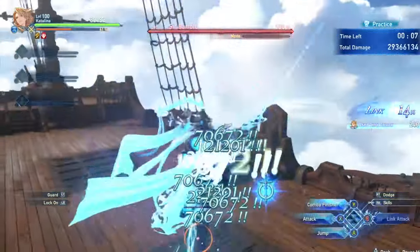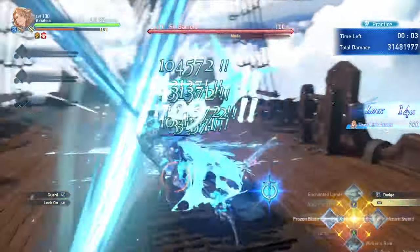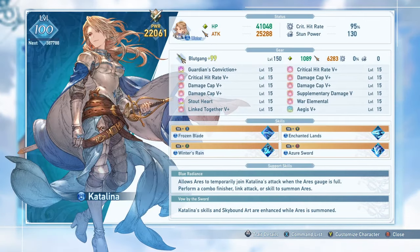If you enjoy guide content on this game, RPGs in general, and especially Xenoblade, please subscribe to the channel as it helps a lot. Starting with the basics: Catalina is a character defined by her Ares gauge.